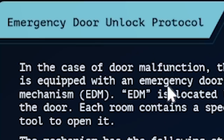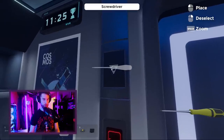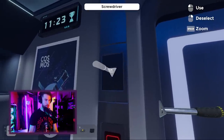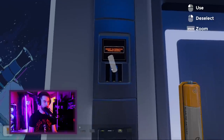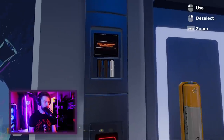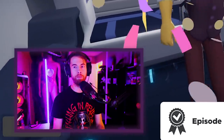In case of door malfunction, the ship is equipped with an emergency door. I know that is the right tool — you can just go ahead and use it and stick it in there. Thank you. Insert alternate power source — I have dusty old batteries for you. I did it! I'm such a genius!